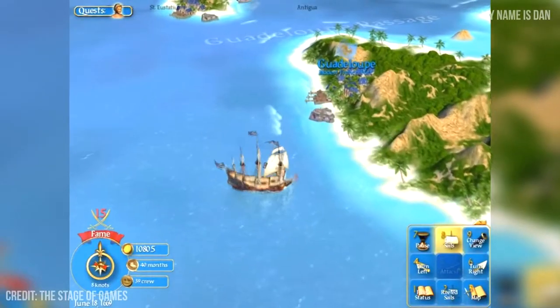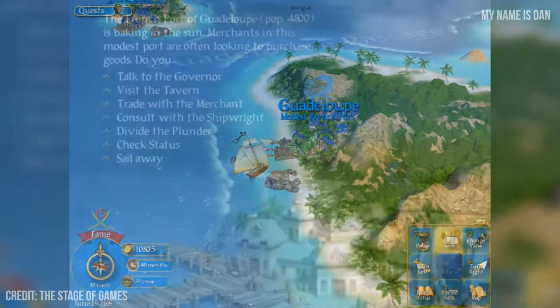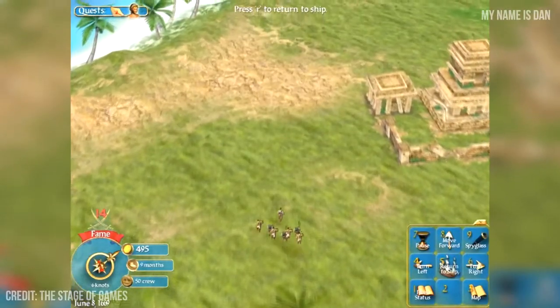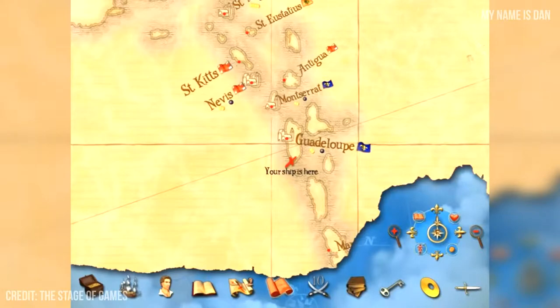In these towns the young captain can trade with local traders as well as visit the tavern to hire more men and buy maps or special items. There are also shipyards where the player can buy, fix or sell ships. The lands of the Caribbean sea are also full of booty to find and places to conquer in a turn based combat system.